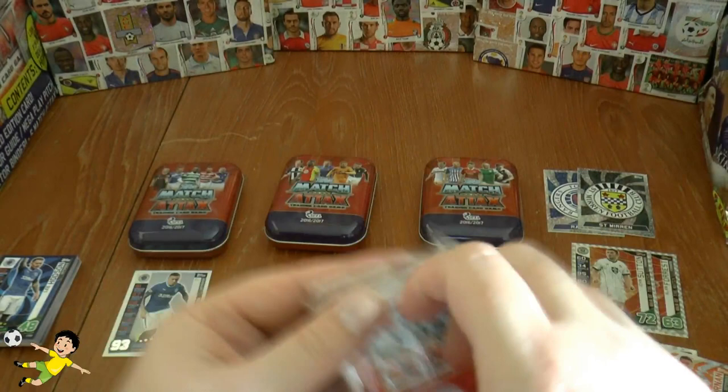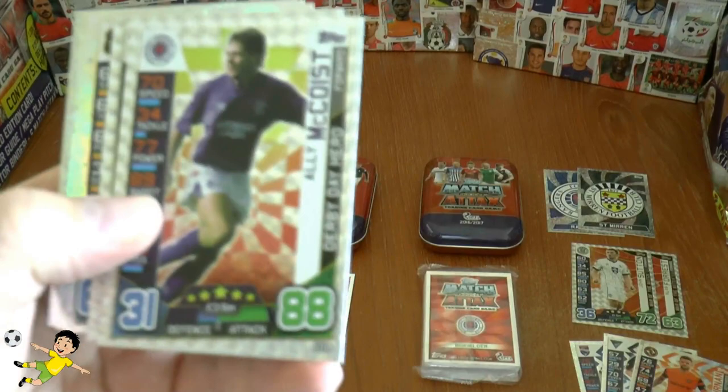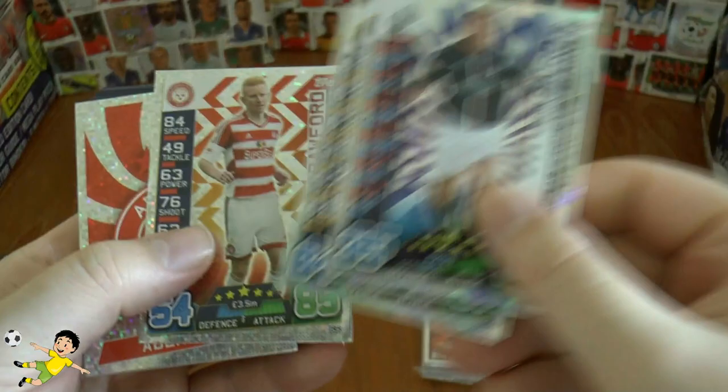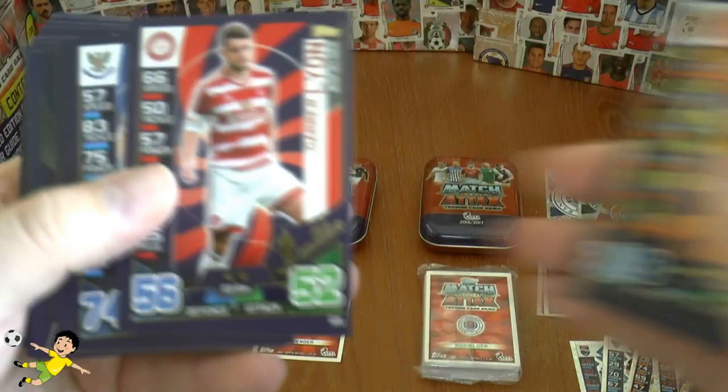Moving on to our second tin, let's open this up and keep a bit of intrigue for the moment. We'll go through the inserts first. We've got Ali McCoist Derby Day Hero, and next up a man of the match card — Callum Higginbottom. Doherty Baird Penalty Specialist and Ali Crawford Star Player. Another star player — Koulibaly. And the Aberdeen logo. Then the rest of the base. And then we're going to see what colour limited edition of Tavernier we get.